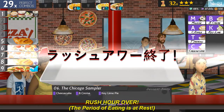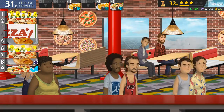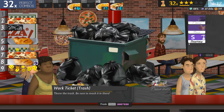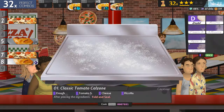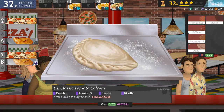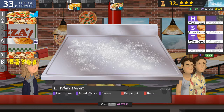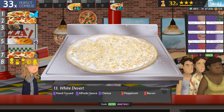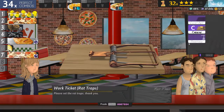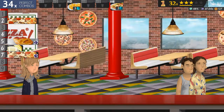Number one — cheesecake, cream, it's nine. Six and number nine are now done. Number three, four, five. Go tomato, cheese, ricotta. Number seven would be good. One, two, three, five, one.